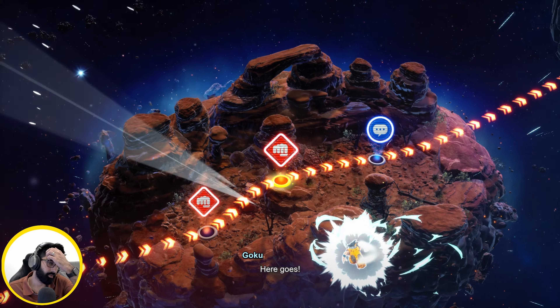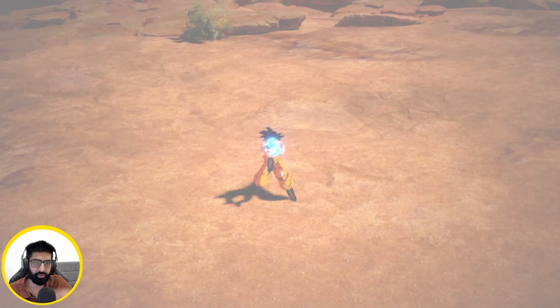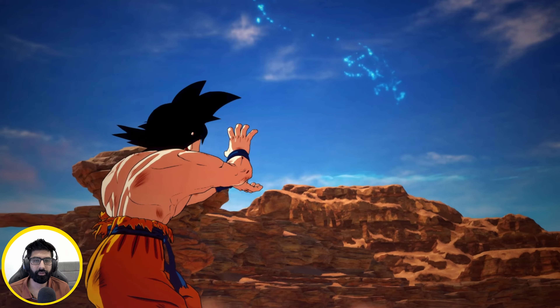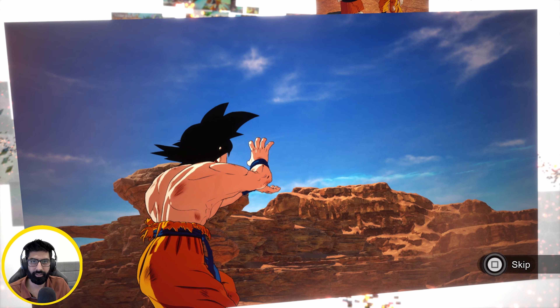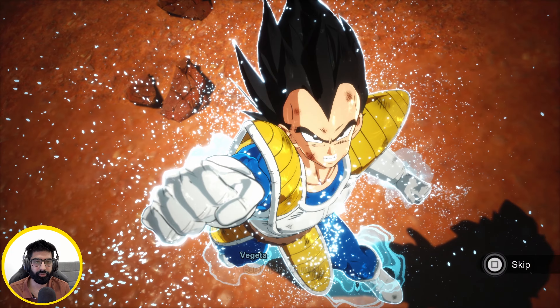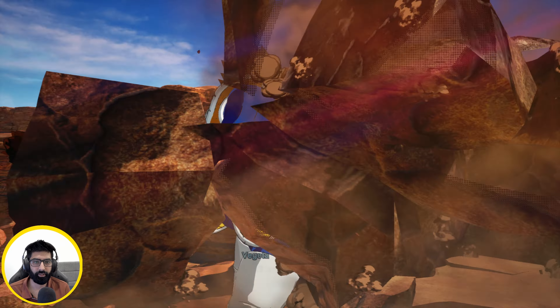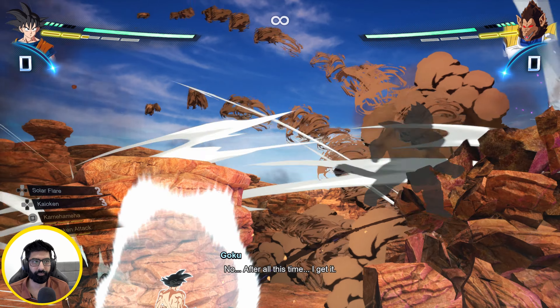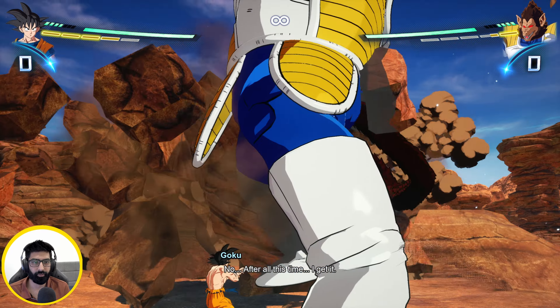What you want to try to do is actually kind of stay away, and then when he gets close or when he starts to do his 'I'll vaporize you' move, you just beam clash with him. Beam clash out — it's like two bars of damage. Obviously if you don't have enough energy you can't beam clash, but that's what you want to do.